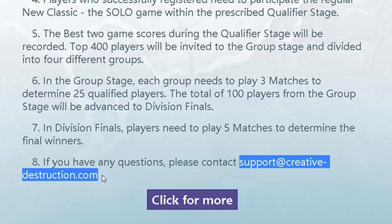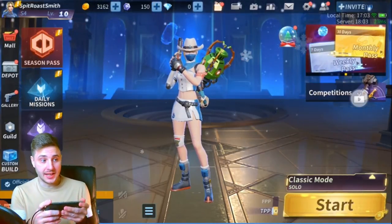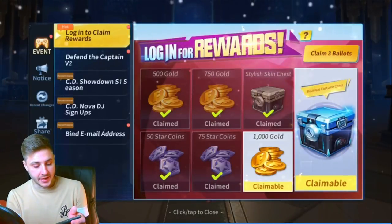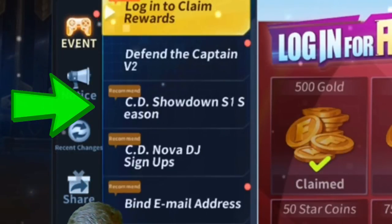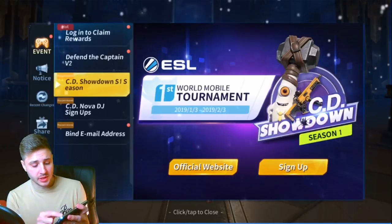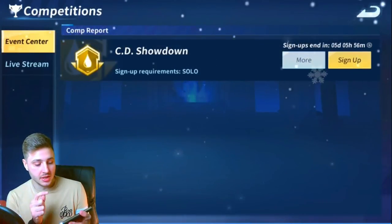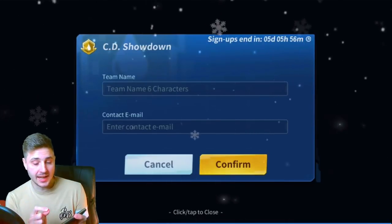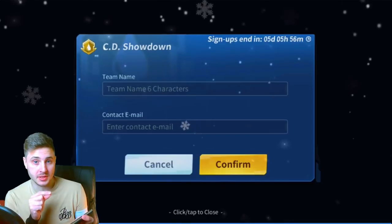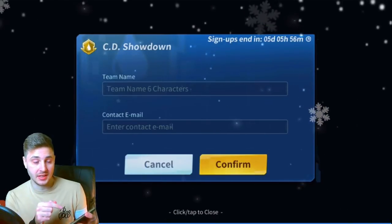In the division finals, players need to play five matches to determine the final winners. If you have any questions, the support email is support@creative-destruction.com. On your mobile device, click on the Events page on the left-hand side — it's the third one down, 'CD Showdown S1 Season One.' Click on that and here's how you sign up: you can view the official website for all details, or click 'Sign Up' on the right-hand side. You'll need your team name and contact email address ready — the contact email is very important as it will give you all the details before the event day.